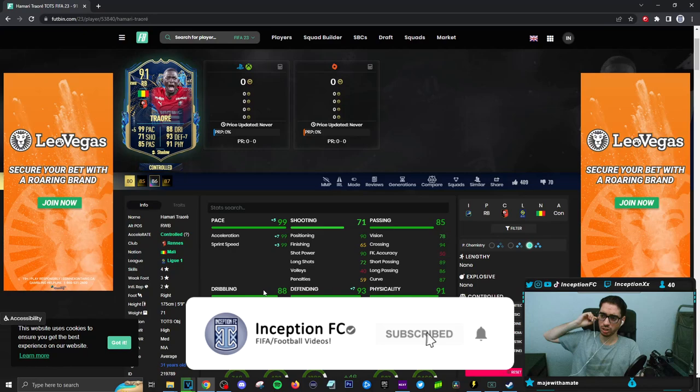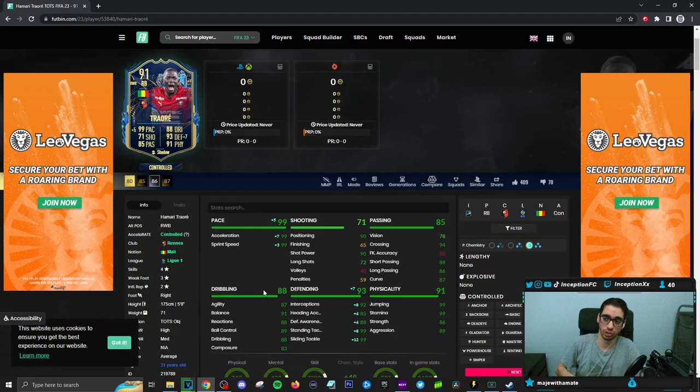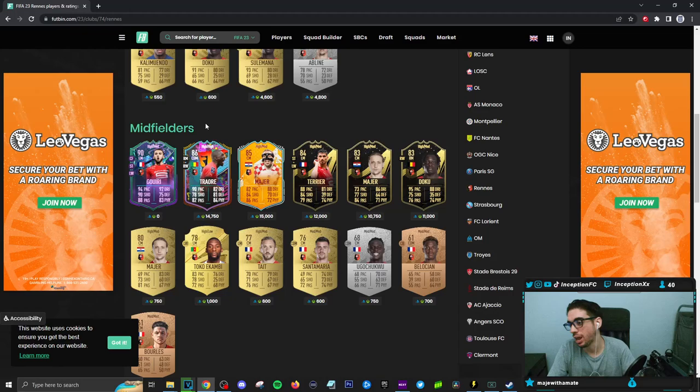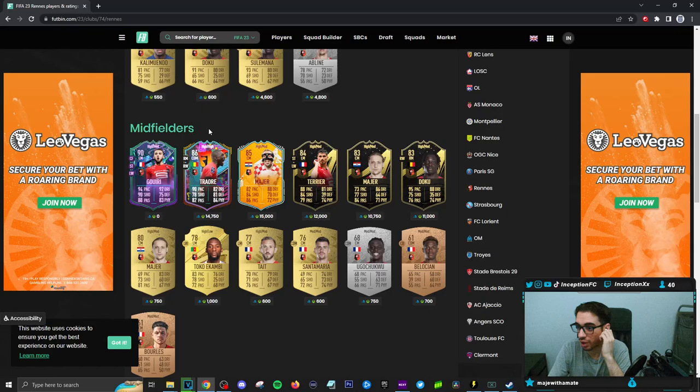Okay guys, so final verdict on the new Traoré card. Honestly, the only problem with this card is links — that is it, there's nothing else. He's very solid at the right back position, it's a very very good card. The only problem with him is genuinely the links to work with. Now unless you are going with certain players in your team — obviously if you still have Guidi, which I highly doubt most of you do — it's just gonna be a link situation. That's honestly the only thing, because as a defender this guy is actually very good.